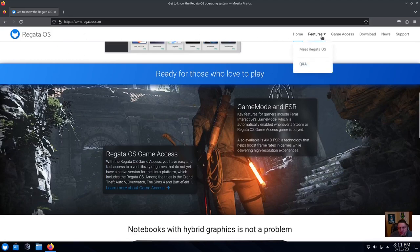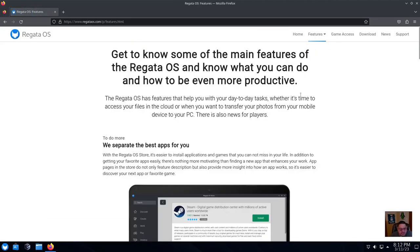Now if you look at their webpage, go to the top and click over to Features — go to 'Meet Regatta OS.' There we go — get to know some of the main features of Regatta OS and know what you can do and how you can be even more productive.